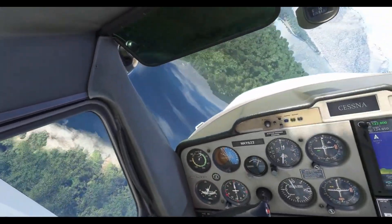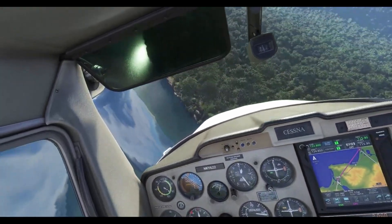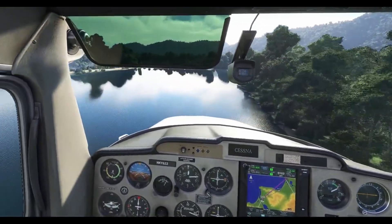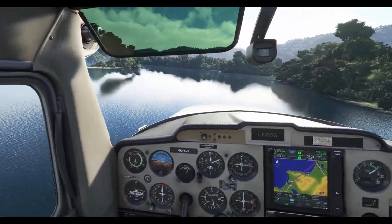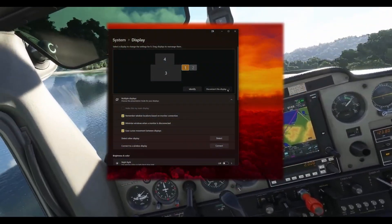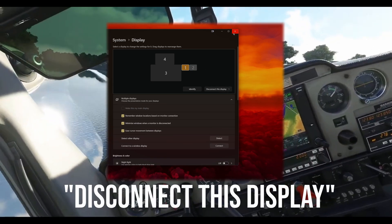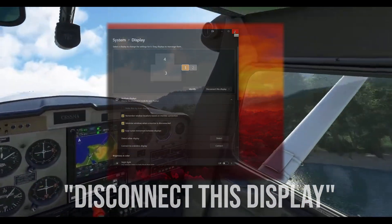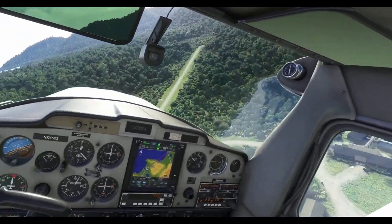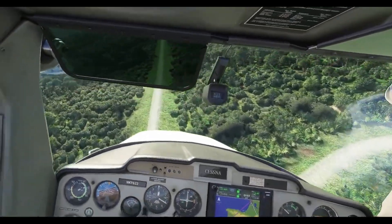Step three — welcome to the system display wonderland. You'll see a smorgasbord of screens, probably more than you remember connecting. Step four — for those over-enthusiastic extra screens, locate the drop-down menu currently set to 'Extend desktop to this display' and switch it to Disable. This is like telling those screens to take a nap, giving your VR headset the green light without straining those pricey video card ports.